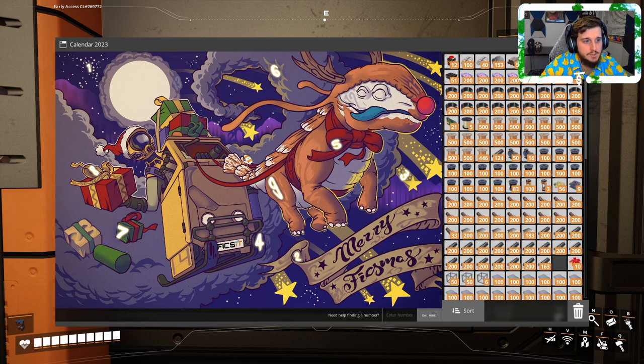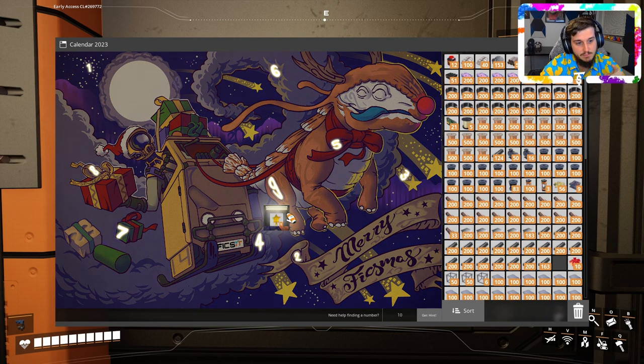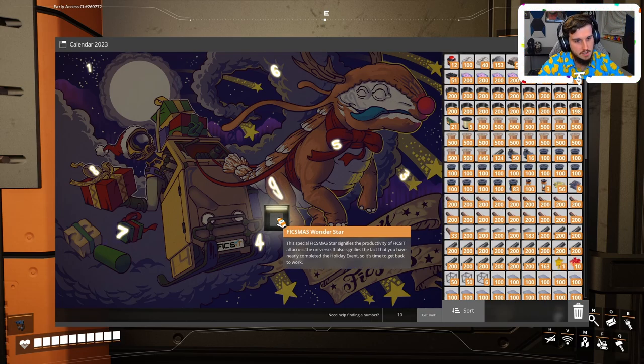Hello and welcome back to Satisfactory! We're on Day 10 of FixMas. We'll start out with the advent calendar like usual and try to find Day 10. I've been looking — 12, 15, 16, 14 — where's number 10? 18, 25, 20 — where is it? That's Day 11, that's for tomorrow. I finally see it — the Wonder Star! That's what we've been waiting for.